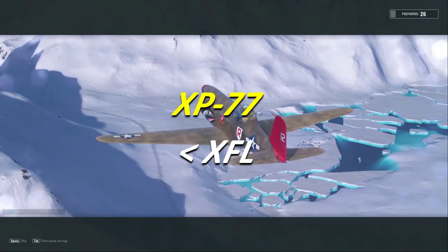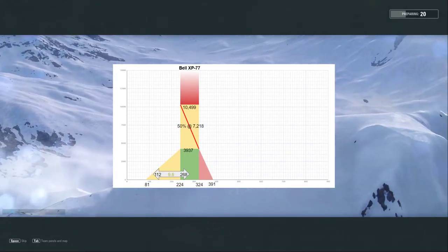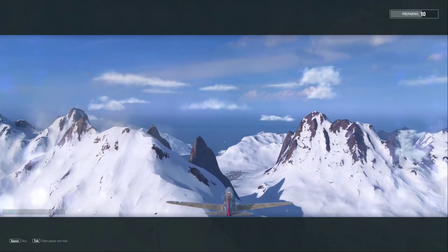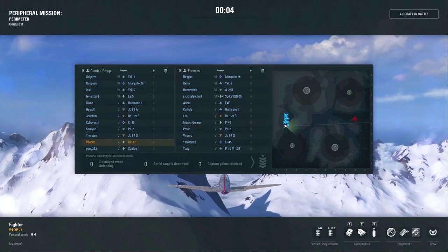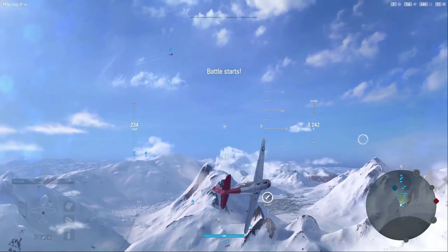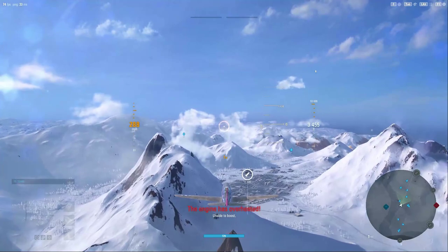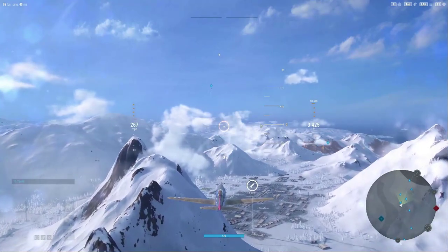Hey guys, VBad here with another V-Plays, and we're looking at the XP-77. This is another American tier 5 premium, and on paper in almost every way this aircraft is lacking compared to the XFL-1. Damage output is a little bit lower, airspeed is a little bit lower, altitude performance is nearly the same, and turn performance is actually lower as well. But arguably the guns are going to be a little bit more consistent, because you're looking at two 50-cal machine guns and a single 20 millimeter in the hub, which means you get consistent damage compared to the XFL-1, where you have dissimilar gun types — a 37 millimeter derp gun and two 762 machine guns.